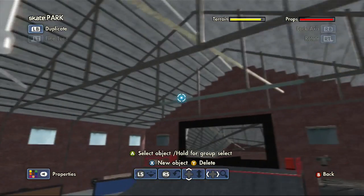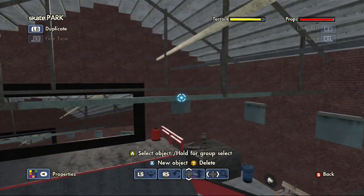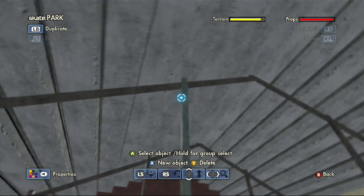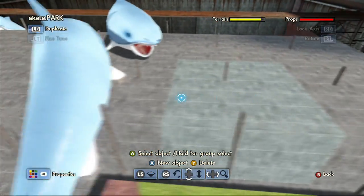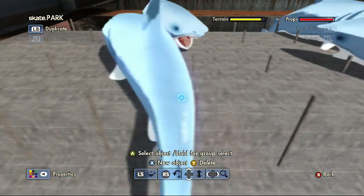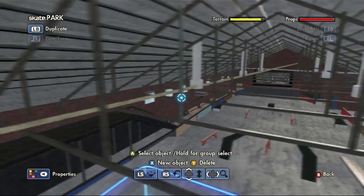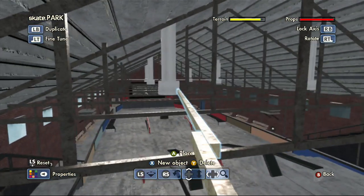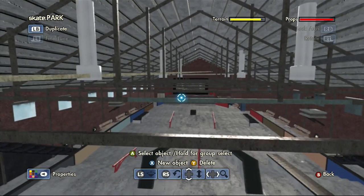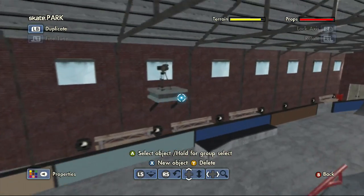These trusses right here are just catwalk supports. I basically just made one of them and copy and pasted it - it's really as simple as that. I just estimated the length they had to be apart, and that definitely made the park a lot more awesome. These are just random little posts I put in just to add a little bit more detail to the park.